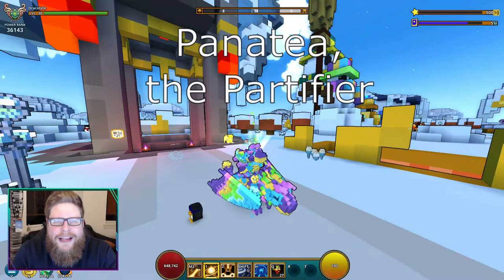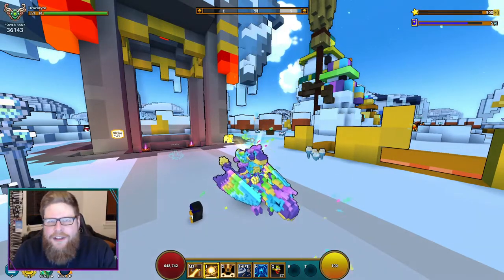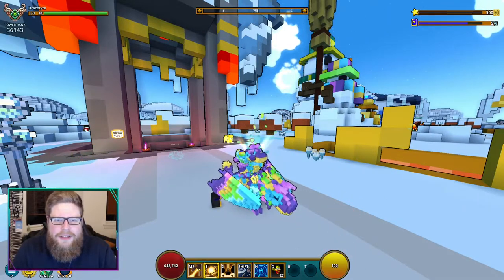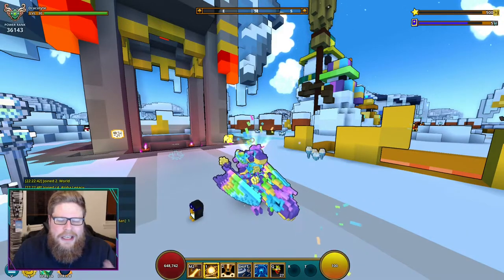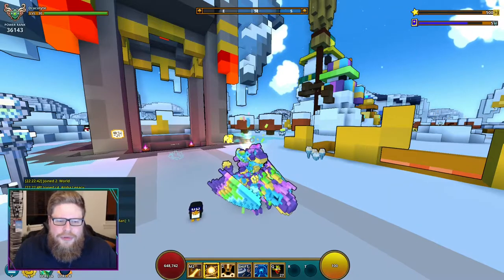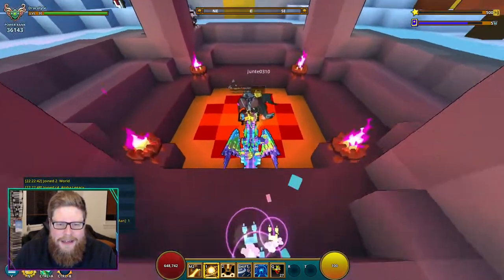So this next dragon is the Pinata Dragon, as I call it, because you get the egg you need from it very rarely from pinatas. Any pinata out there can drop it — of course you can also obtain it on the marketplace if you just want to buy it, but otherwise it's just destroying pinatas and randomly getting the egg from any of them.